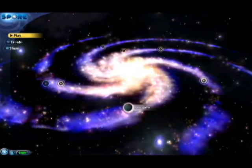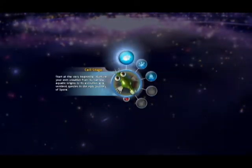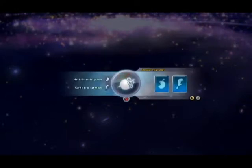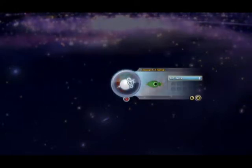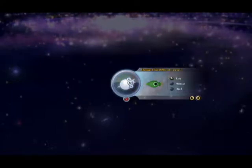Taking a quick look at the planets here, I really like this one. It's got a good combination of land color and sea color. So we'll start as cell stage and we're going to eat people. An old theme there. I will play on normal.